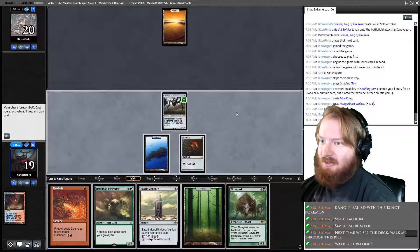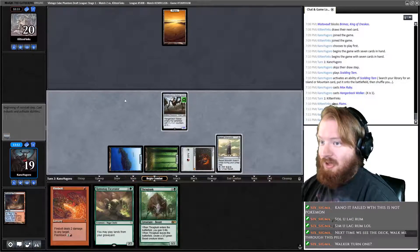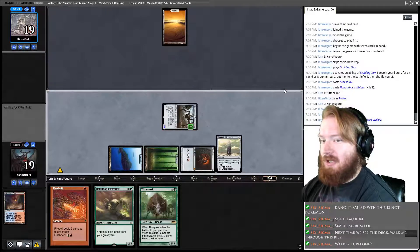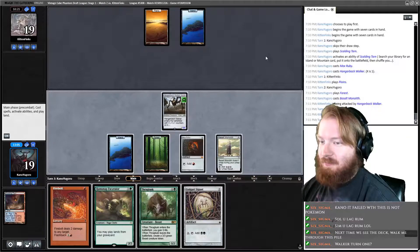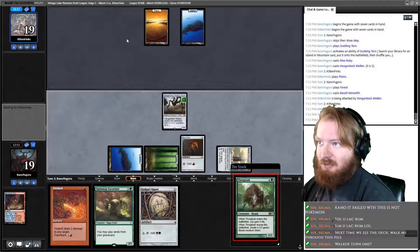Draw Thragtusk. Play Forest, play Basalt Monolith, go to combat, attack for one. Opponent goes to nine, plays an Island and passes. We untap, draw Signet — they could have Daze. I think we play Thragtusk and leave up red mana here. This plays around Mana Tithe, this plays around Daze, does not play around Mana Leak. Now we pass.